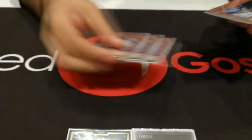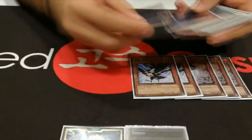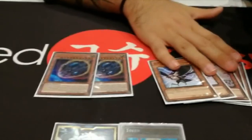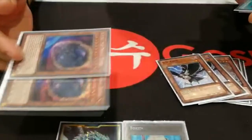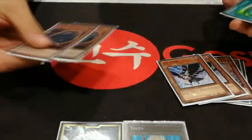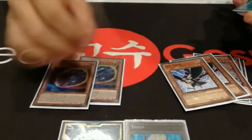For hand traps, I play 10 in total: 3 Ash, 3 Crow, and 3 Nibiru. Those were really good. This one was awful — I drew it more than 10 times and never resolved it. So I'm definitely cutting this for a third copy of Nibiru and something else.